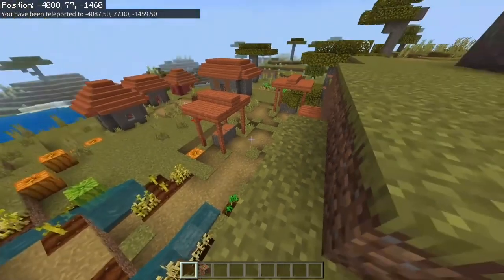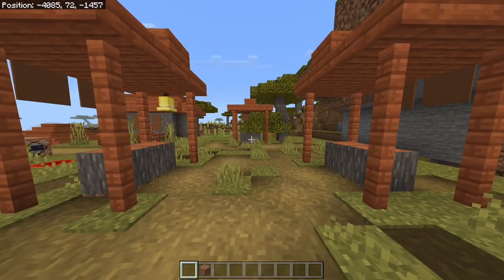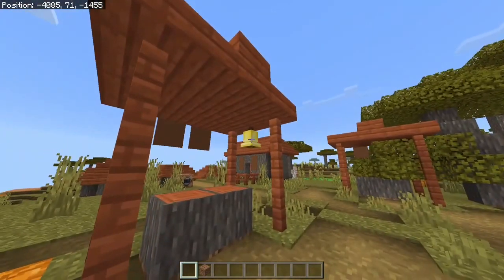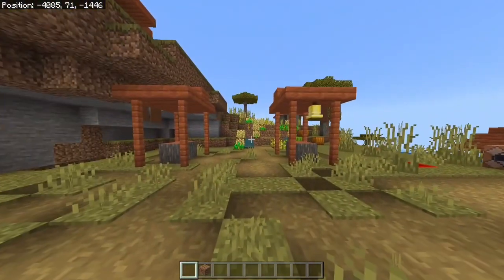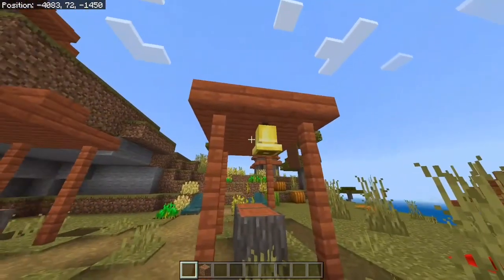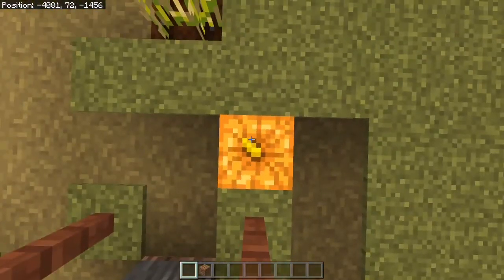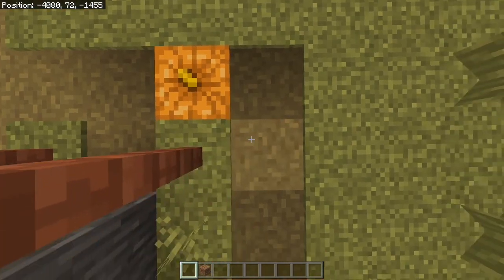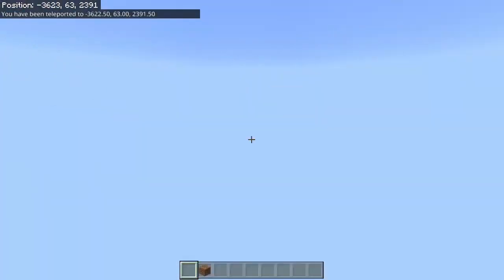Next we get to the savannah triple tent. This is the exact same as the plains triple tent. I find this one even easier because there is a bell on your left-hand side — well, at least from my angle in this specific instance. But looking at it from this angle, it's actually on the right, which means that's where you want to calculate from. Then just add 4 to each coordinate off this — and that's where you would dig down.